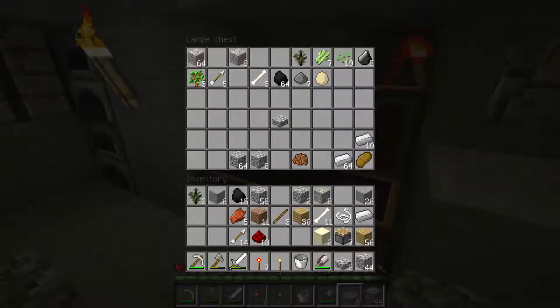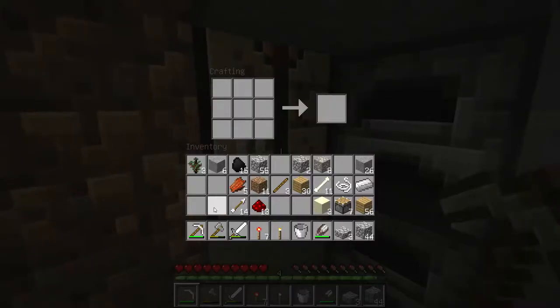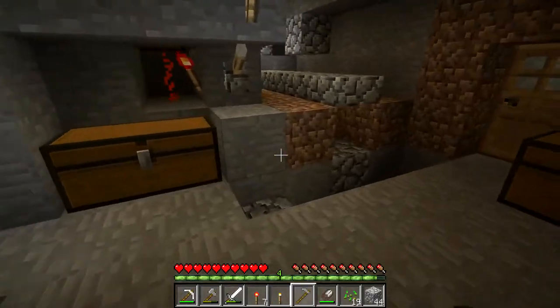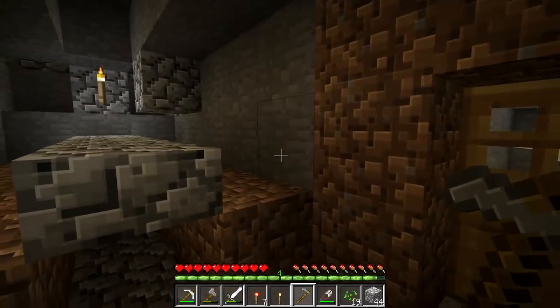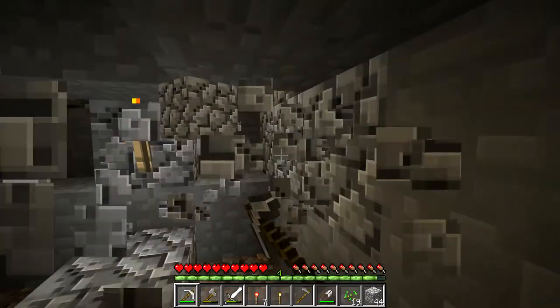I need to not place things on the wall. I'm going to need a hoe, and I'm also going to need to grab my seeds, which I'm not going to need all of them because I didn't build the farm big enough. And I built no way to easily access this. Pure genius.